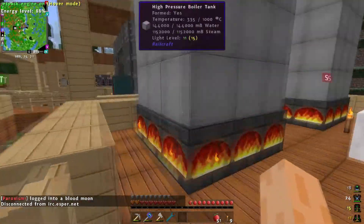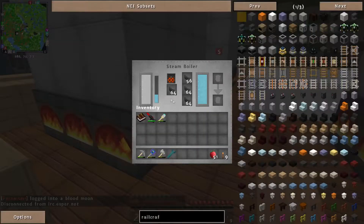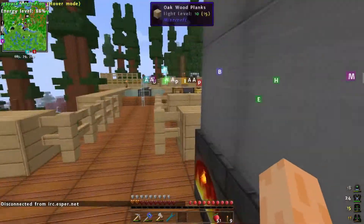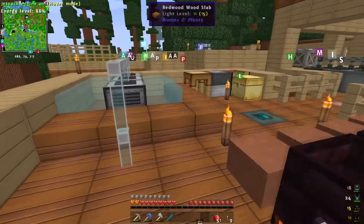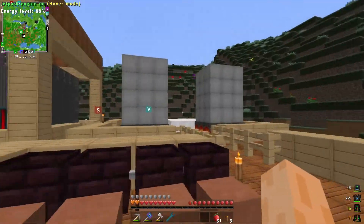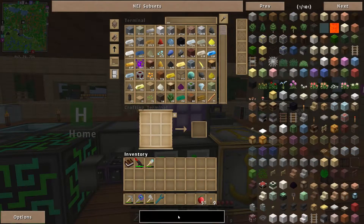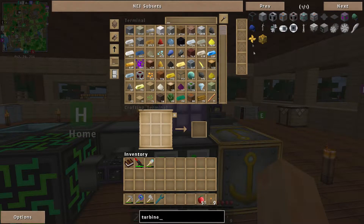I may actually shut one of these down just because I don't think I'm going to need as much steam as they're producing to run the small turbine I want. I might not need all three and may have just wasted tons of charcoal, but we'll see how it goes. Today I want to set up a big turbine — big boilers, big power!